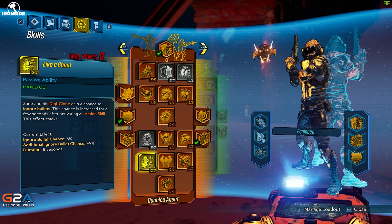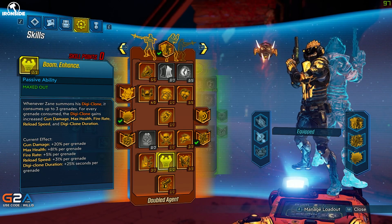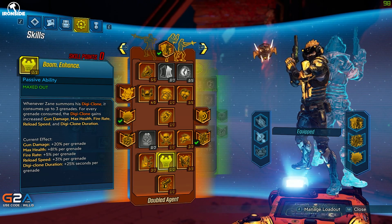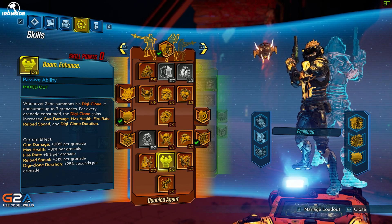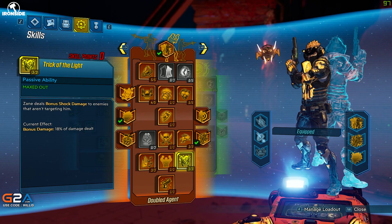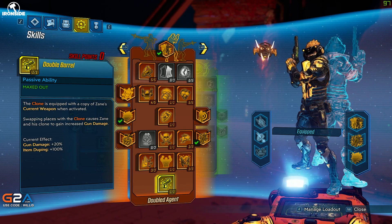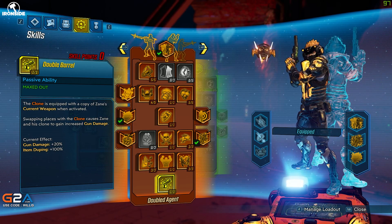Three points in Like A Ghost — Zane and his Digiclone gain a chance to ignore bullets, increased for a few seconds after activating an action skill. One point in Boom Enhance — when I summon my Digiclone it consumes up to three grenades, and for every grenade consumed the Digiclone gains increased gun damage, max health, fire rate, reload speed, and duration. Three points in Trick of the Light — deal bonus shock damage to enemies that aren't targeting me.